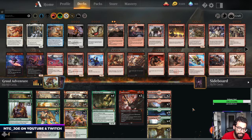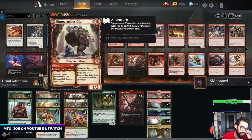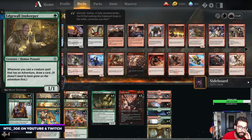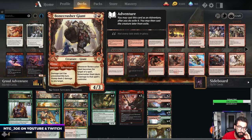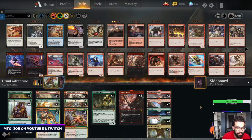So this first one is a Gruul Adventures list — kind of a different take on Gruul. You're looking to leverage the Adventure package of Edgewall Innkeeper, Rimrock Knight, Lovestruck Beast, and Bonecrusher Giant to give you some card advantage in a shell that normally doesn't have much card advantage.